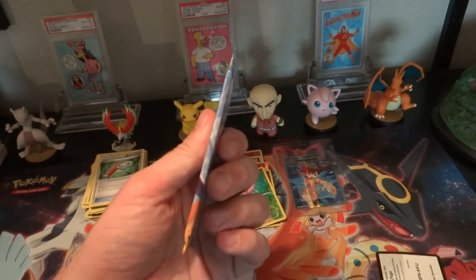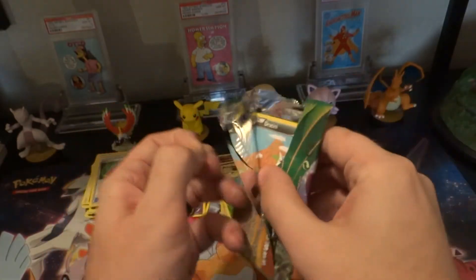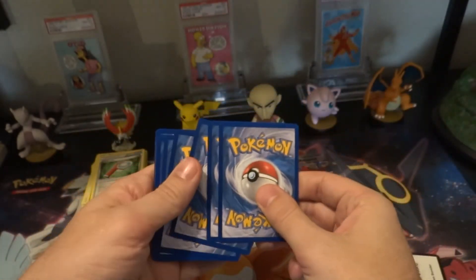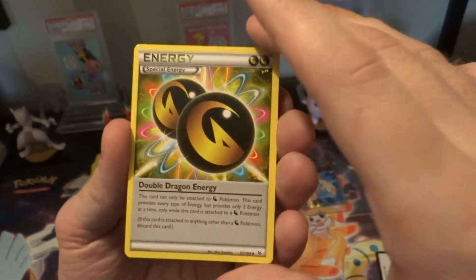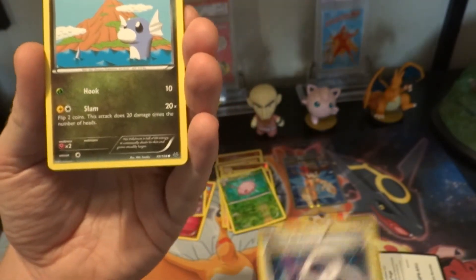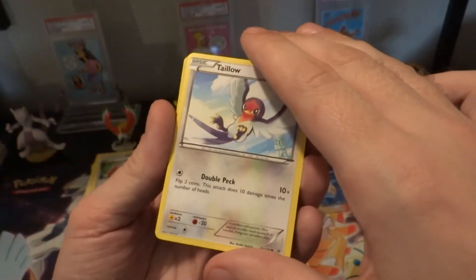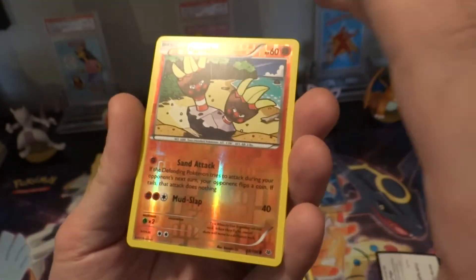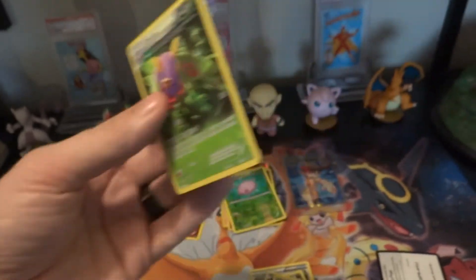Okay, the last one — what will we get in our last pack? Start off with another Dratini. Dustox, special energy — that's good. Dratini, Electric Tail, another Binacle reverse holo. And a Dustox. Crying shame — nothing really good out of the Roaring Skies packs, though that one card was good.